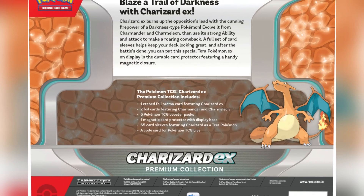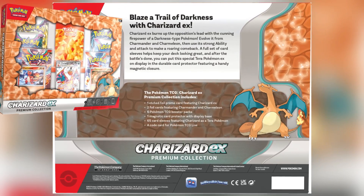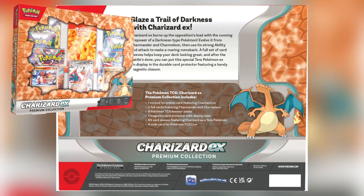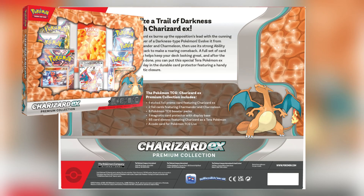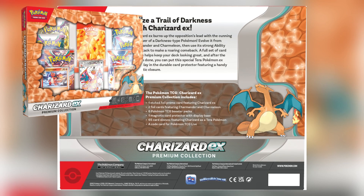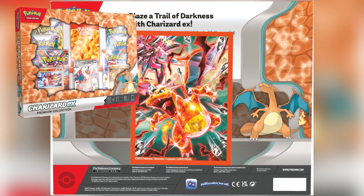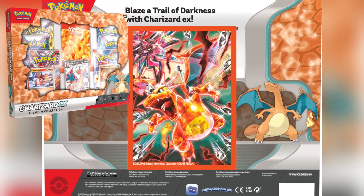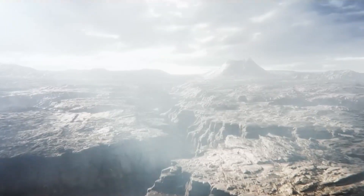To read off the list of some other things you'll be getting: you're also going to be getting six Pokémon TCG booster packs — they're not all going to be Obsidian Flames, so keep that in mind. One magnetic card protector with display base — I don't know if we've gotten this before, comment down below if we have. And then 65 card sleeves featuring Charizard as the terror Pokémon, and obviously the code card for Pokémon TCG Live.